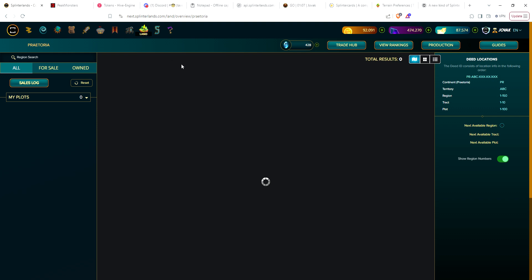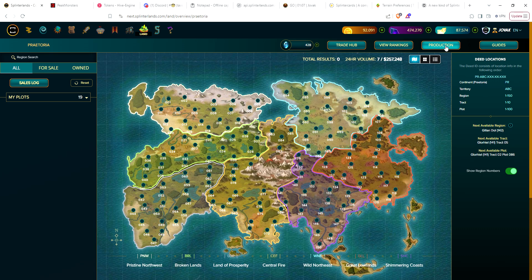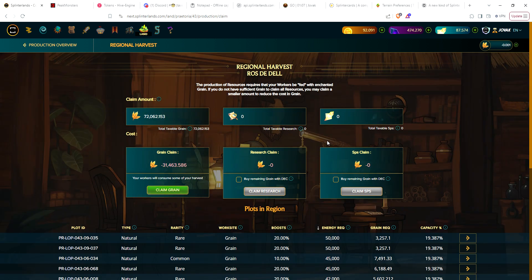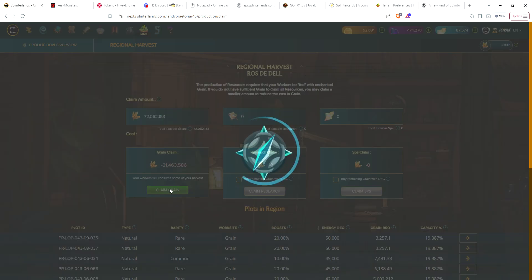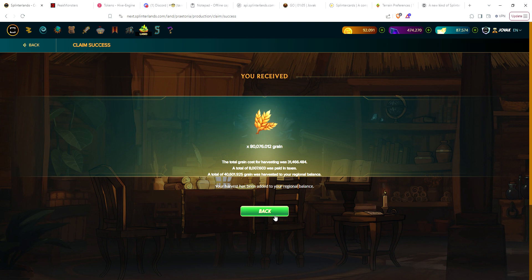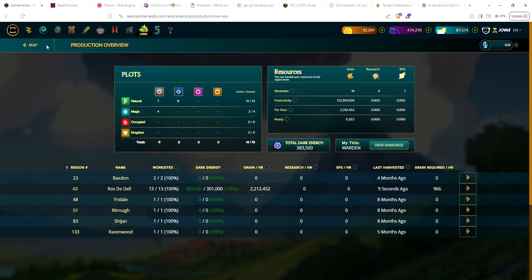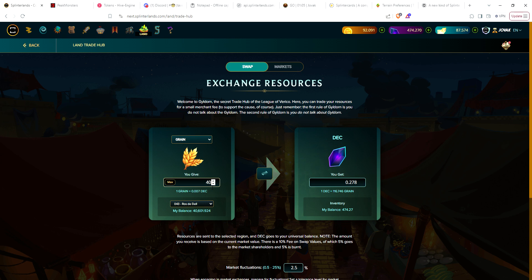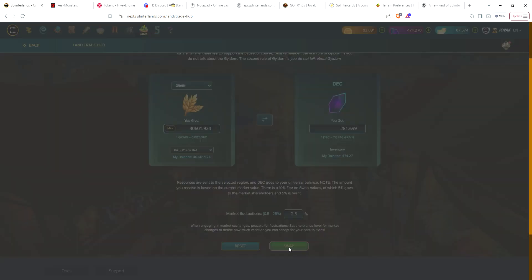Let's collect the land — it's a little later in the day. I usually record this video around noon but had a busy day today so it's almost eight o'clock now. Let's harvest all. Now that I'm doing just grain, in about a day and a third I'm getting about 40,000 grain. We'll collect the grain and then head over to the trade hub and swap the grain in region 43. We've got 40,000 601.924 grain, which will give us 281 DEC — going ahead and swapping that.